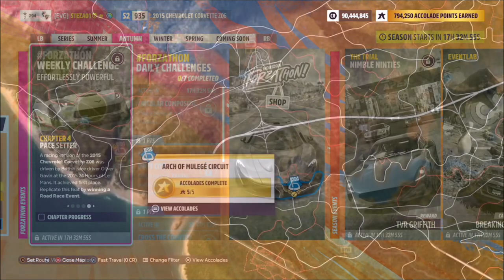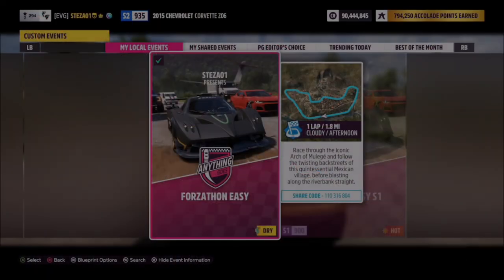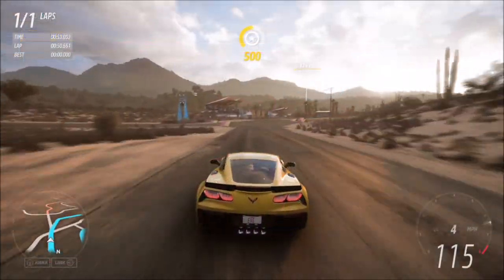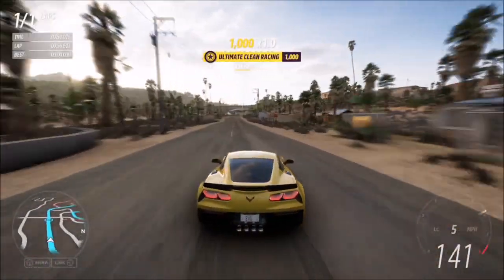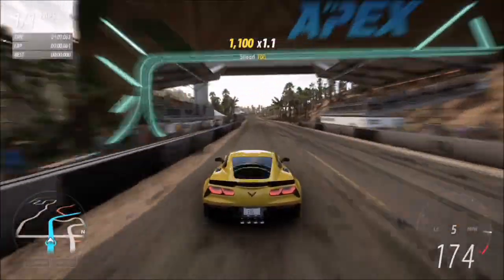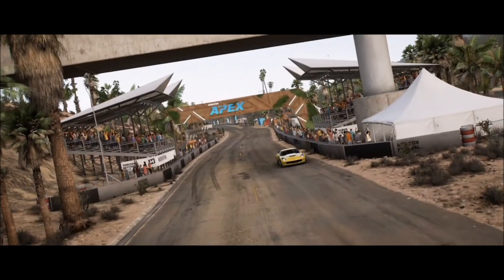The final challenge wants you to win a road race, so we're going to head over to the Arch of Mulees circuit. I have a race created called Forzathon Easy — the share code is on your screen. It's one lap with no AI drivers, so you're guaranteed a win every single time no matter what car you use. You only have to win once in the Corvette Z06, and that completes the final challenge — a really quick and easy Forzathon this week.